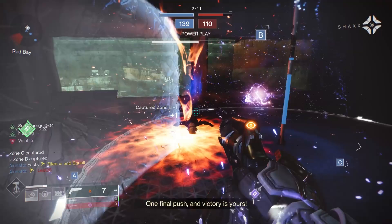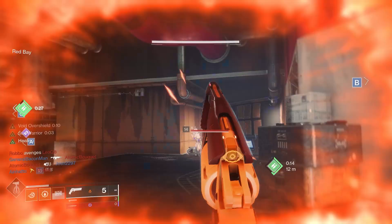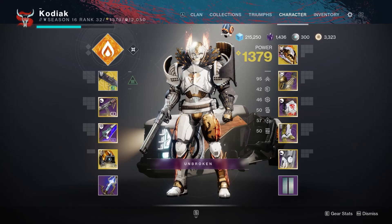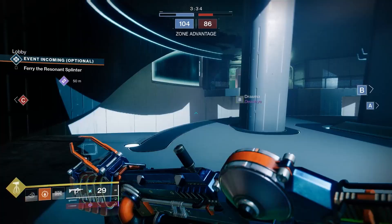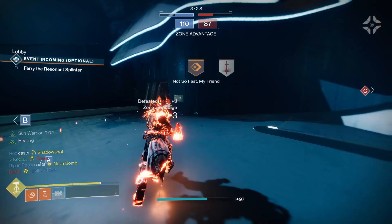So with all this already on the subclass, why does this exotic deserve the title of best PvP Titan exotic? Simple: it bypasses the requirement for spawning sunspots. The healing is nice but it's not what makes it broken. Sunspots are normally spawned by getting a solar ability kill or casting your super and throwing hammers — that's pretty much it. In a regular Crucible game without this helmet, I spawned a total of nine sunspots including super. With this helm, doing nothing different, I spawned 29 sunspots.